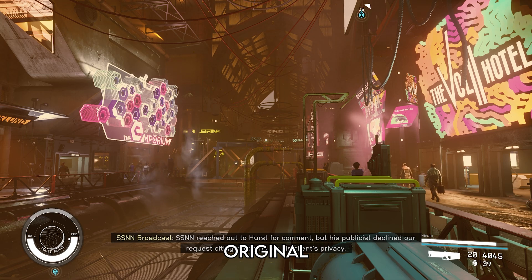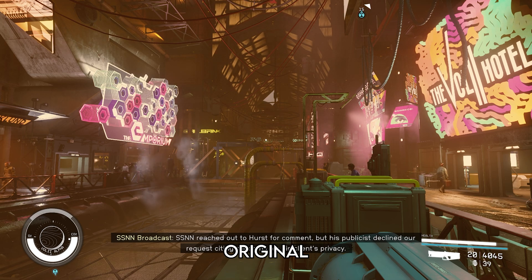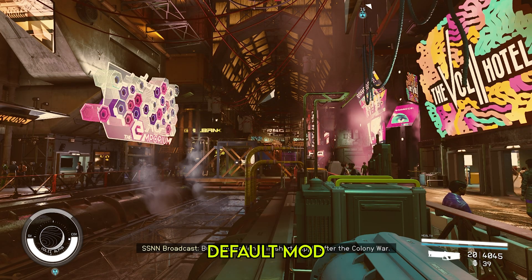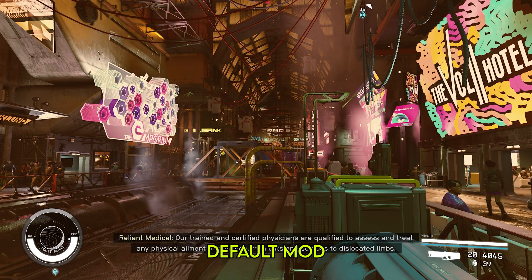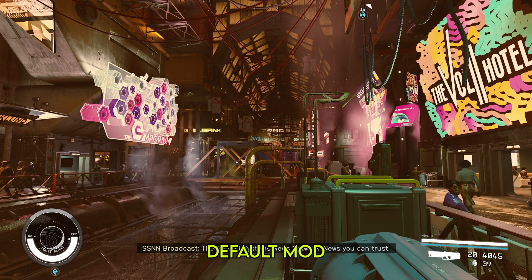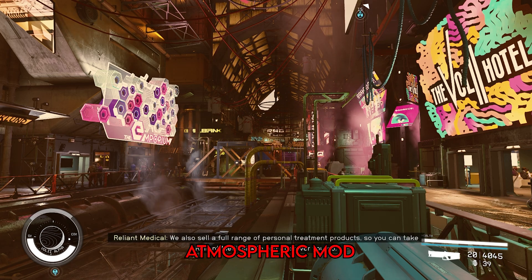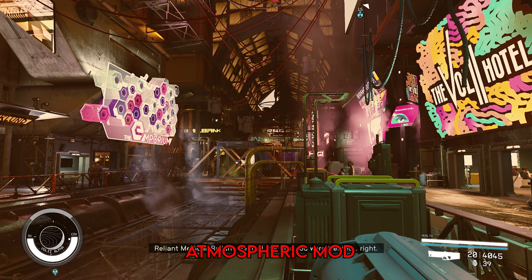In Neon, both mods are visually more appealing than original settings because they adjust the horrible default color filter. Detail is still there, but because of the better filter, everything is sharper and distant objects especially look much better on the mod than original settings. Personally, I think the atmospheric version is slightly better because it looks the same as the default mod in Neon, but elsewhere the better skies improve visuals considerably.